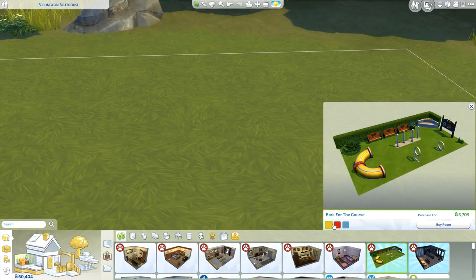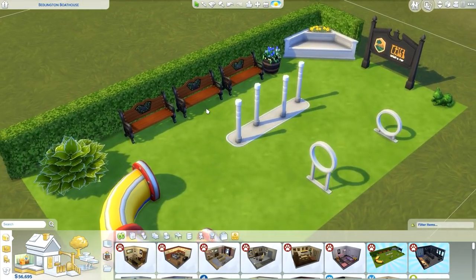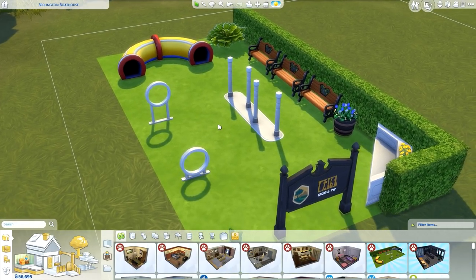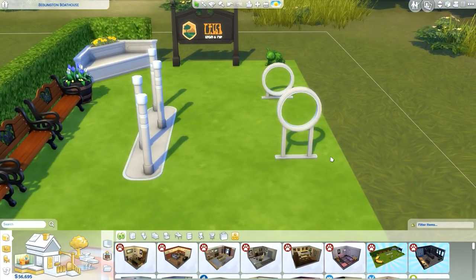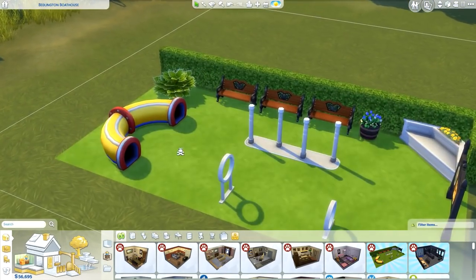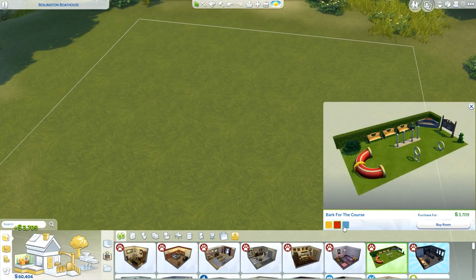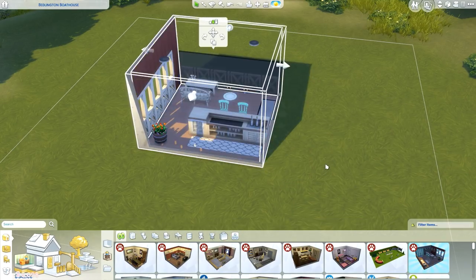Fun fact: I have always been obsessed with agility courses. When I was a kid I really wanted to make one for my dogs — not for shows, just for fun. It's good exercise, good for brain power, and a good bonding experience. I made little hoops when I was a kid and tried to make my dog jump through hula hoops. It worked a couple of times, but he mostly just wanted the treats. I'm very excited about that one — it hits home. The last pre-made room is a bar with mint green — that's going to be the one!